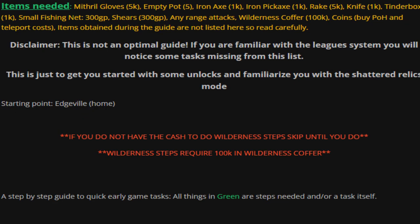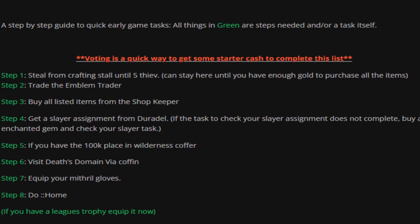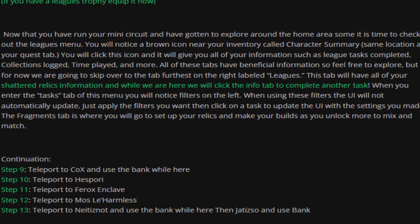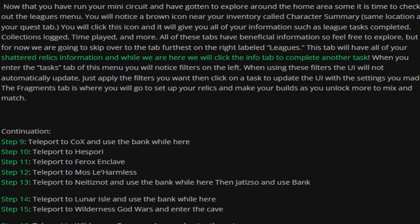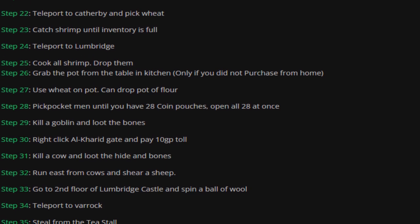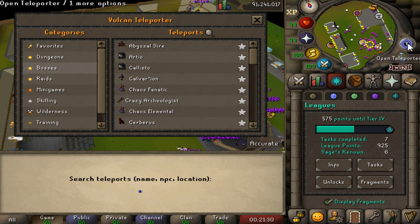I can definitely recommend typing 'columns topic 43' in-game — it will give you a really good starter guide for the grind. It's going to tell you exactly which way you want to go, explaining what to do. For example, it can teleport you to CoX super easily and give you a very nice head start and guidance for your Leagues grind.